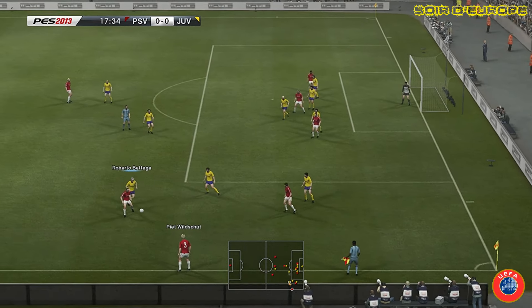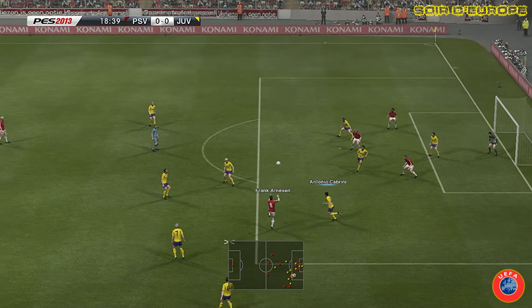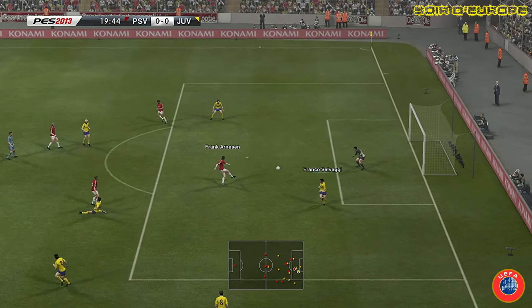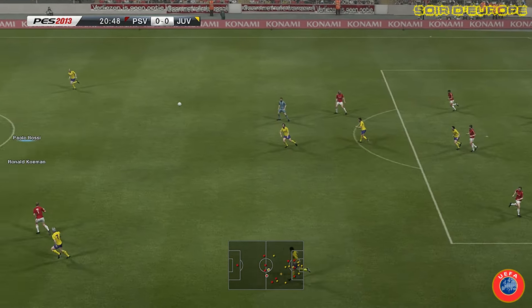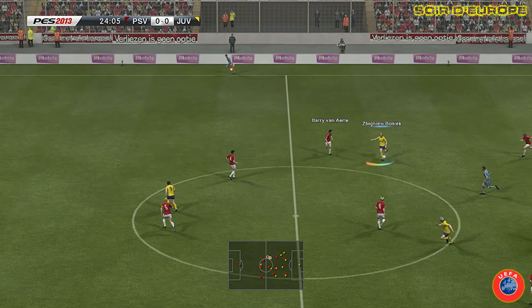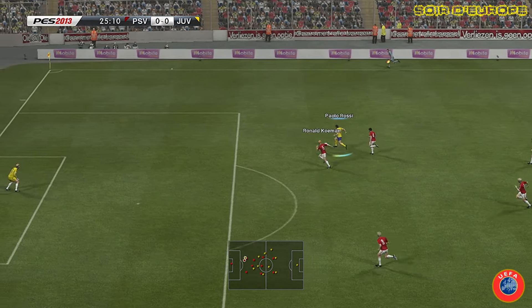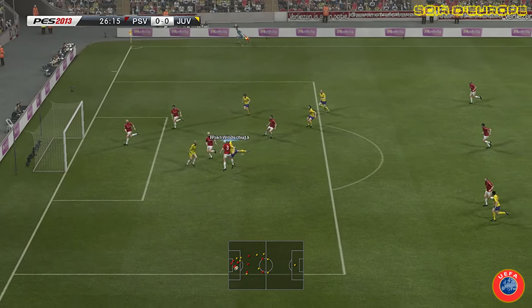Mais le PSV lui aussi va se créer des situations. One shot qui centre, Arnesen. Ballon subtilisé dans les pieds de Gentile. Arnesen qui frappe, il trouve Dinozov. Double réflexe du gardien de la Juve. C'était dangereux. Un match très équilibré puisque Paolo Rossi à la 25e minute décochera une frappe que Van Brockenen a toutes les peines du monde à sortir.